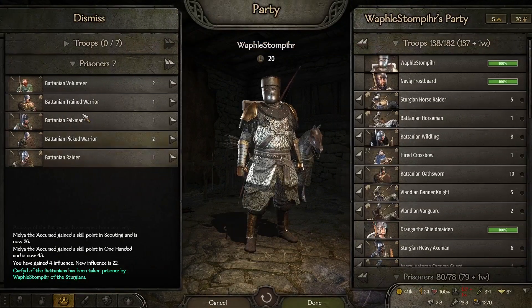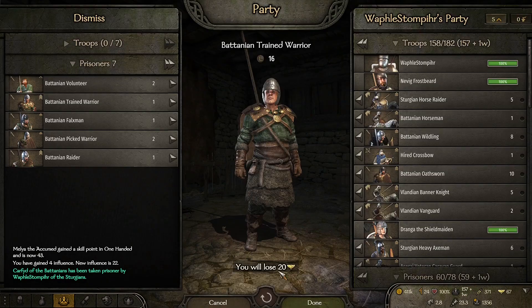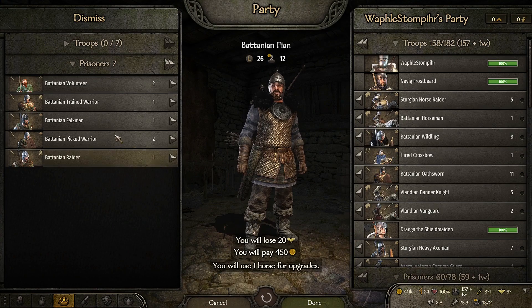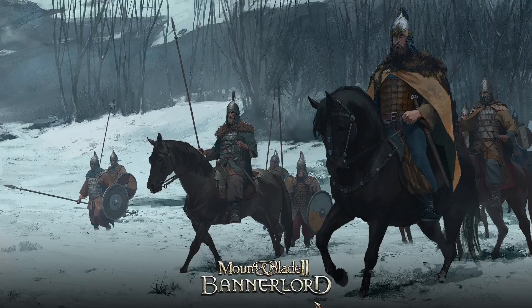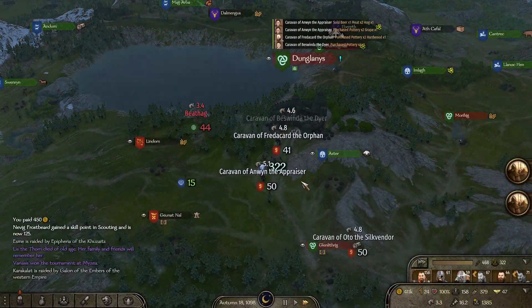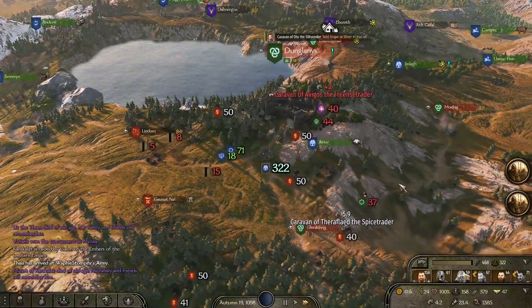You are my prisoner now — wow, we are really starting to get quite a lot of prisoners. I'm going to recruit all of you into my army: Sturgeon heavy axemen. I don't really know what happened with my army to be honest — did our morale run out maybe? Could be that I should have attacked a lot sooner than I actually did.